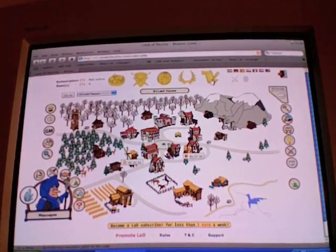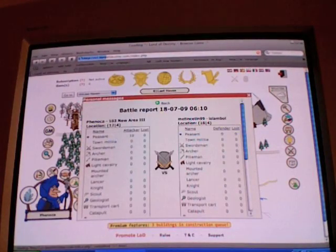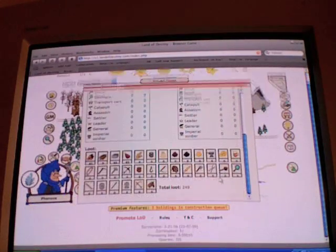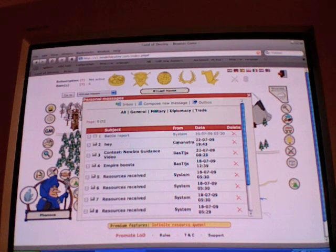Pretty much the first thing you should do in Land of Destiny is read your messages. Ooh, Battle Report. I just lost some stuff — okay, no, I gained some stuff. I know this guy from another game. Oh, he's our GM.